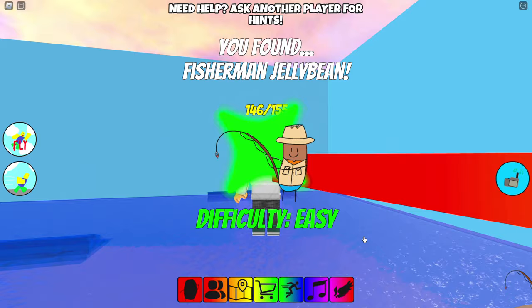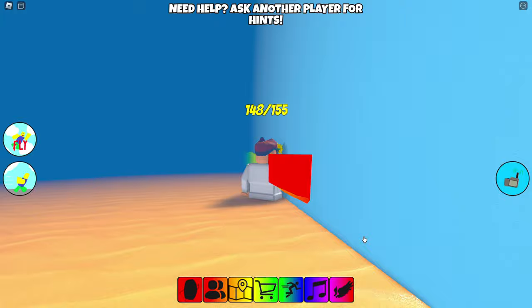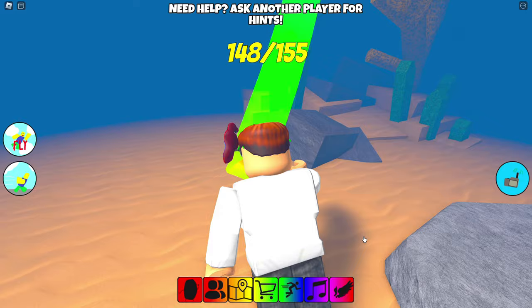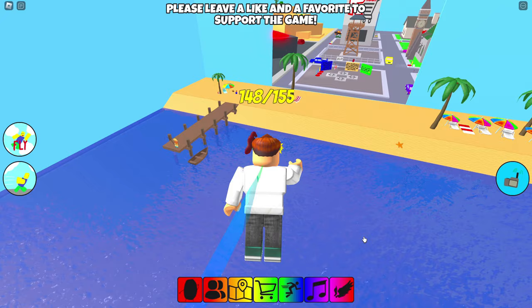Here we go — we got fisherman jelly bean and we got surfer jelly bean. Where the heck is this going? Am I in a different world or something? I think I'm just under the water. Wait, something down there — is there something down here? I think there is but I can't see anything. Yes I can — coral jelly bean! Okay, I'm getting out of the water, a little bit scared.